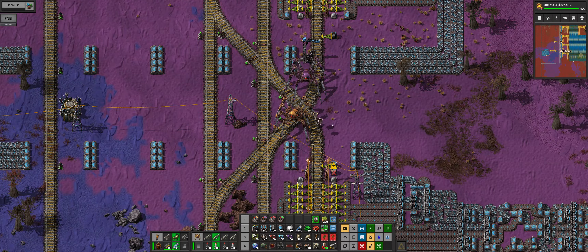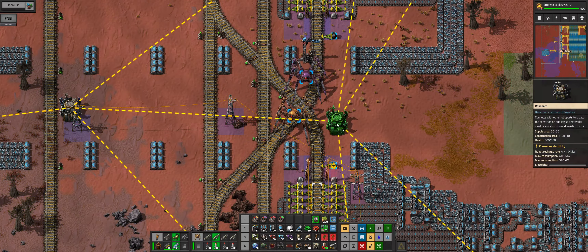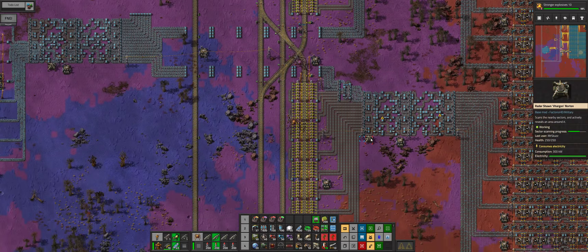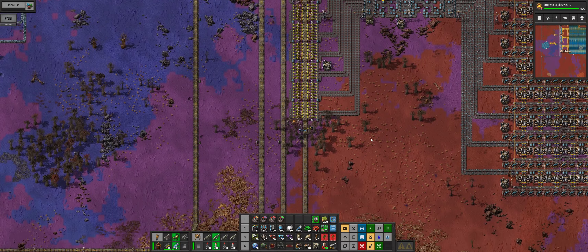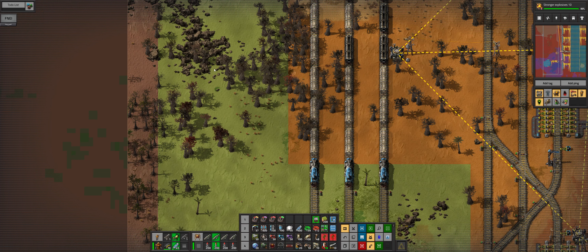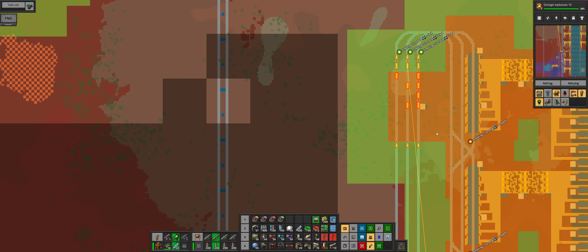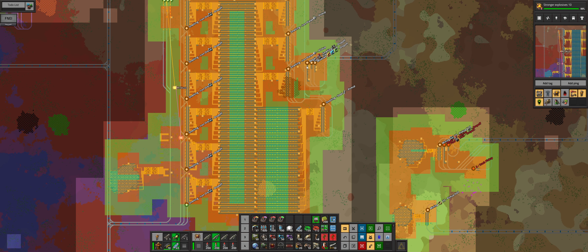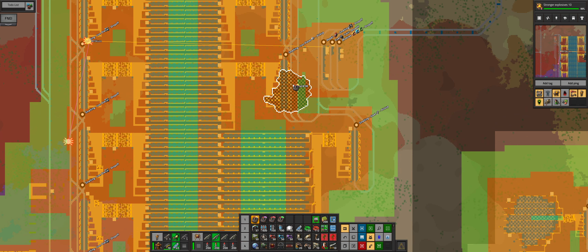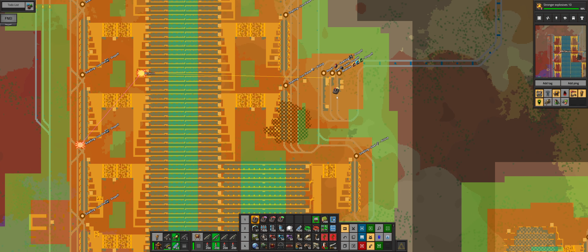The same thing is going to happen here. We don't need two, just one. We're going to put you over there and give you some power — that is double power to the trains. Let's just hop over to here. I see a problem — a big problem.